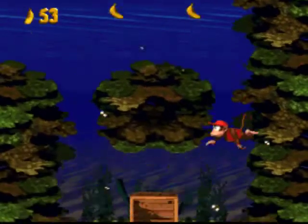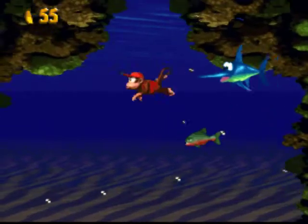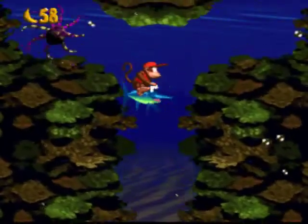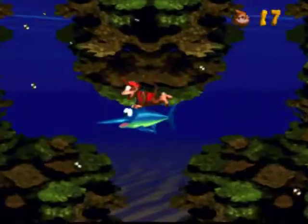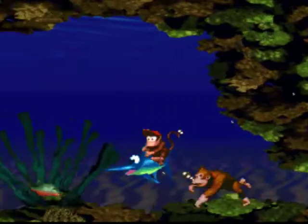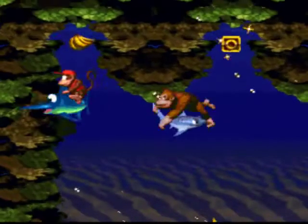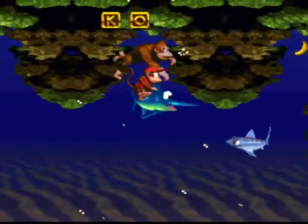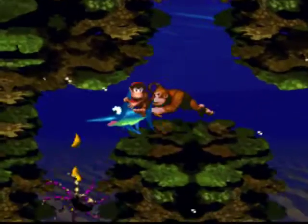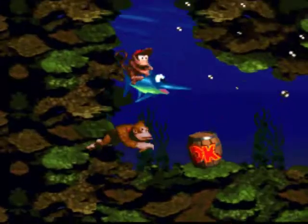In these waters we have a great variety of little fish. And here we finally meet Enguarde - a slightly silly name for a swordfish, but it lets us skewer all our enemies. The balloons, as you'll have understood, are our extra lives. They come in three varieties: red ones give us one life, green ones give us two, and the very rare blue balloons give three. I say very rare because as a child I always thought they were a joke in the manual and didn't exist - I played the game many times and never saw one.